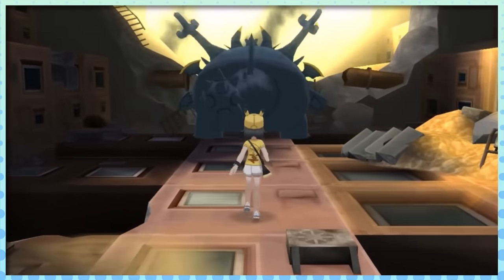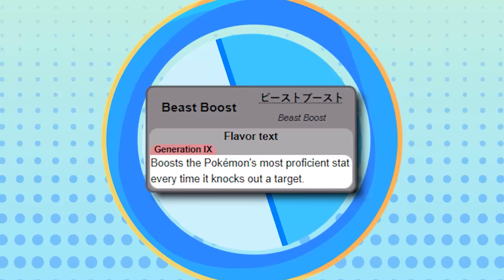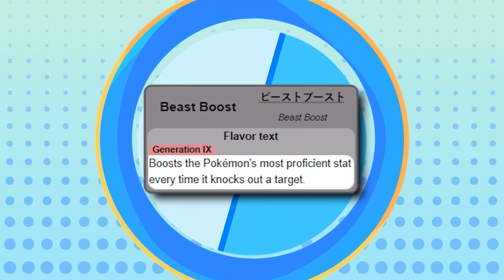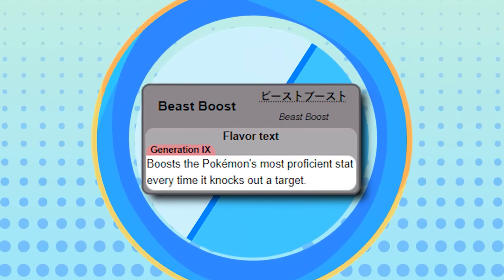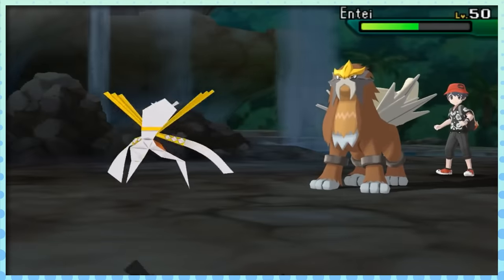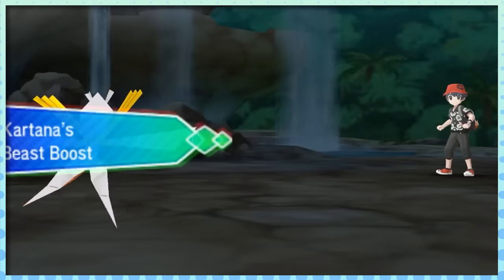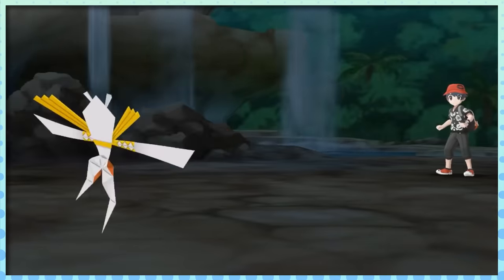And last but not least, the ability that probably defined the generation: Beast Boost. This is basically a cranked-up version of Moxie that always boosts your highest stat after a KO. Since most Ultra Beasts' highest stat is usually Attack or Special Attack, this can turn any of them into sweepers dangerously fast — especially Kartana or Pheromosa.